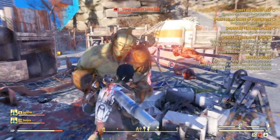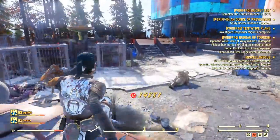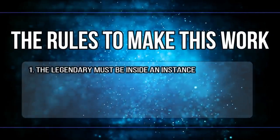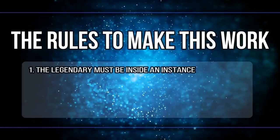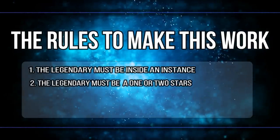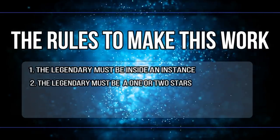Overall, you just have to die to a legendary boss that is inside of an instance. But let's take a better look at the rules. The first one: the legendary must be inside an instanced area — open world ones do not seem to get affected by it. Then the legendary has to be a one star or two stars.